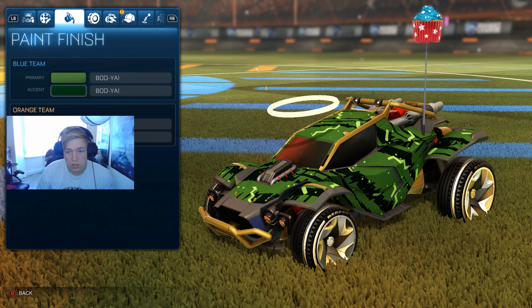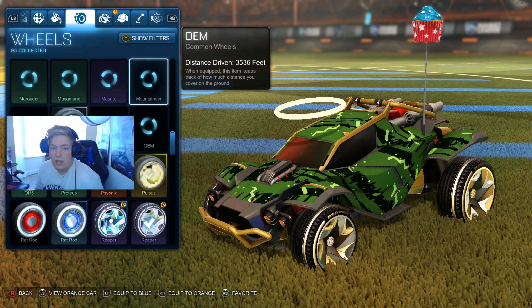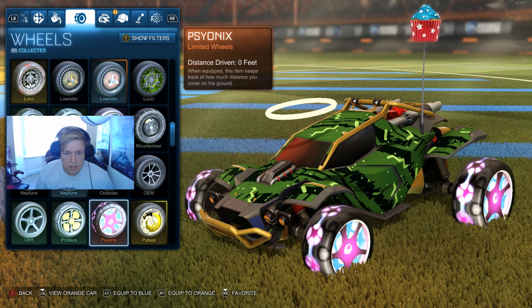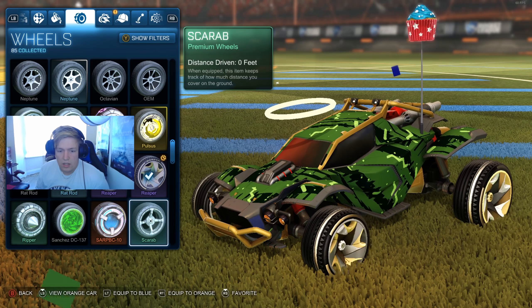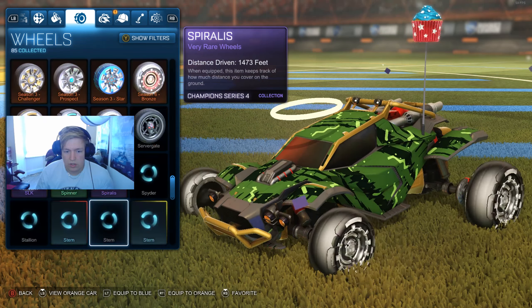I'm using a Booyah limited decal — I kind of wanted to make it look jungly. This isn't a painted car either, so the pipes and everything are yellow by default; I believe that's what changes with the painted version. So whenever you use the Booyah you can go for the default color. I'm just rocking these two colors for it which I do think looks quite clean.